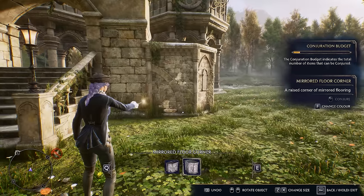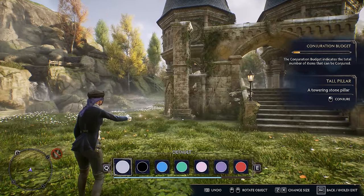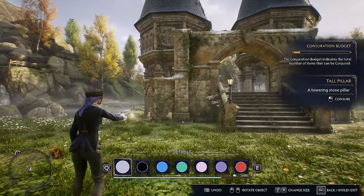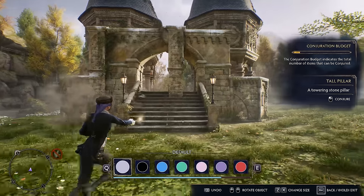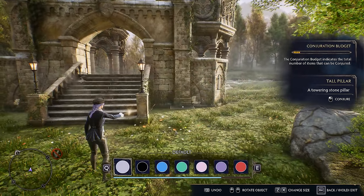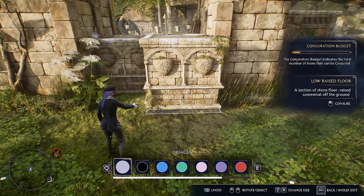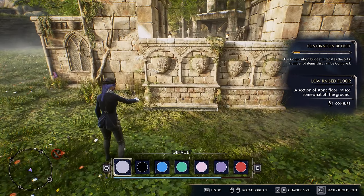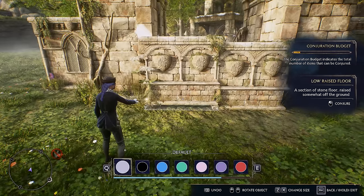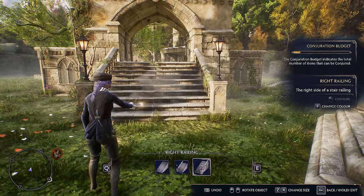I placed pillars on the side to get rid of the harsh lines and make it look more like a building instead of just pieces thrown everywhere. Then I added these little platforms — low raised floors — and put stairs on the other side so that you could go up and down either side.